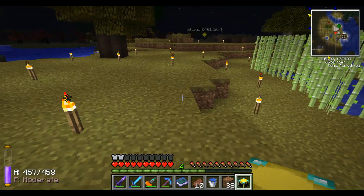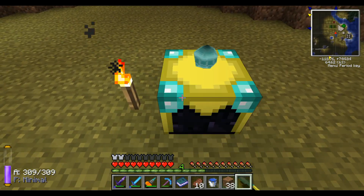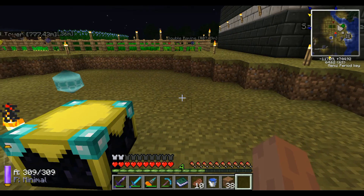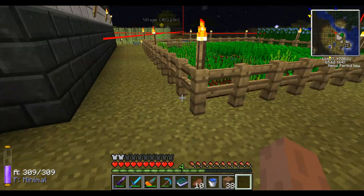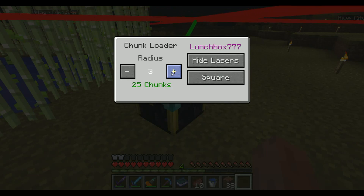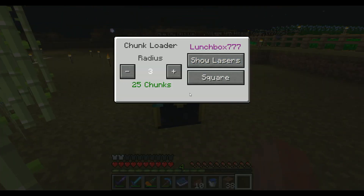The cool thing about this Chunk Loader is that you can choose the size of it. I'm going to put it in over here so I can keep all my farmland and all my Thaumic creations chunk loaded. This is a radius of two, which is nine chunks — pretty much a three by three. Let's bump it up to three. That'll hopefully keep all of our farmland and our Thaumcraft room all chunk loaded. Hide the lasers — that should be good.